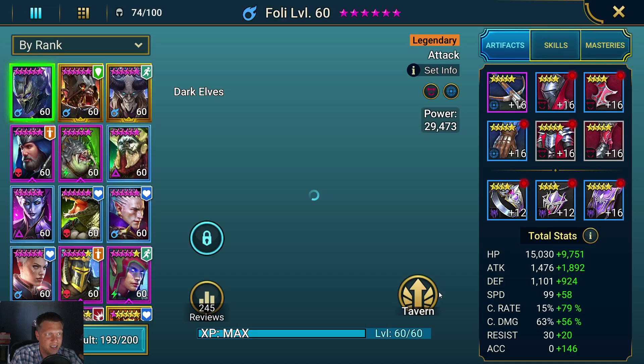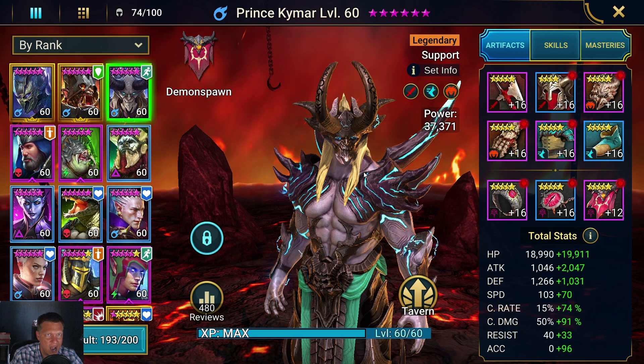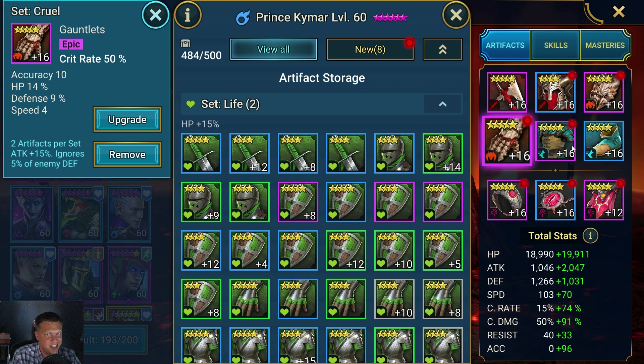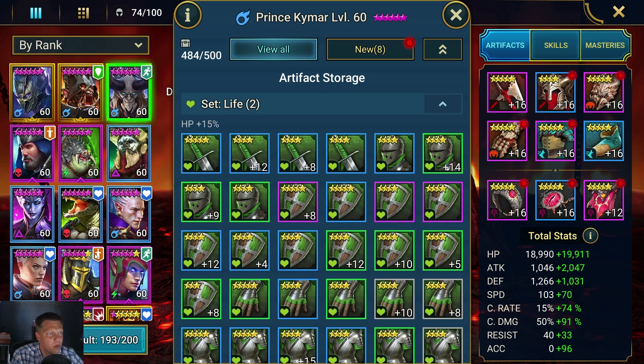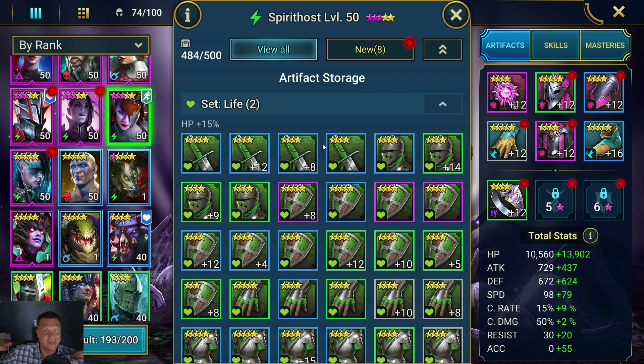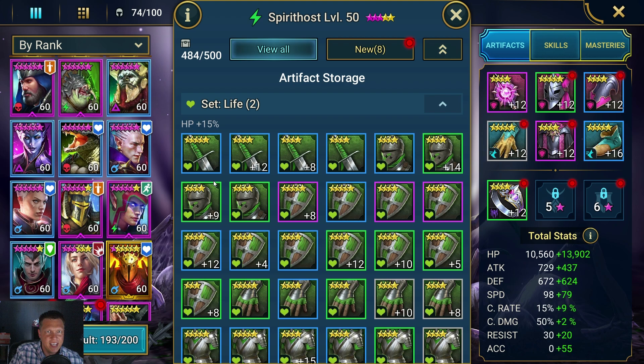Sometimes people like to see the champions I'm using, so I want to do a better job of showing you. This was the Prince Kymar that you saw on the run. He's got four pieces of damage gear and then a two-piece set of speed, with crit rate, attack percentage, and speed on the standard substats. My Spirit Host actually does have the shield set — you don't have to do that, she's still wearing it because I used her in the arena on a defensive strategy. That can be replaced with something else, but the shield set is okay for dungeons. She's got the four-piece of shield and then the two-piece of speed.